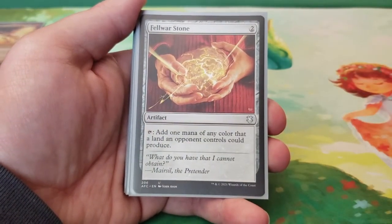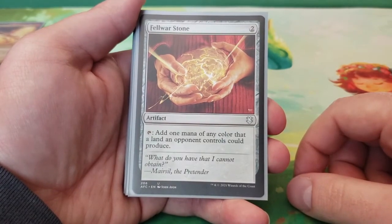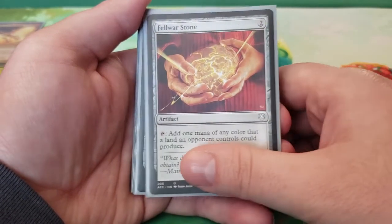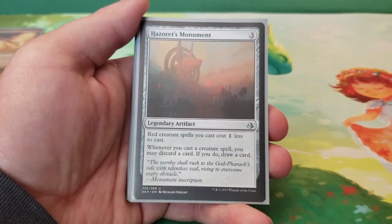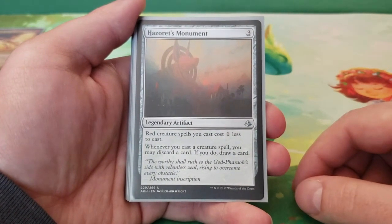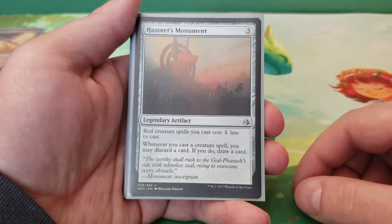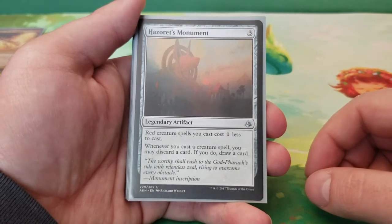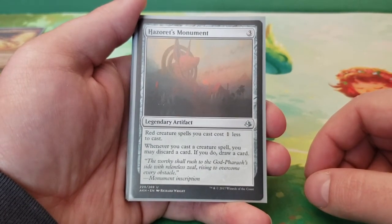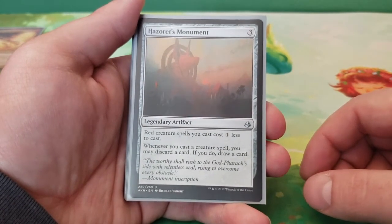Next we have Felwar Stone — two mana, tap to add one mana of any color that a land an opponent controls could produce. Then we have Hazoret's Monument — three mana, red creature spells cost one less to cast. And whenever you cast a creature spell, you may discard a card; if you do, draw a card.